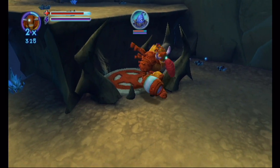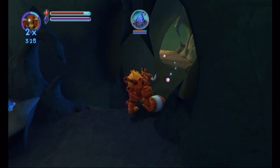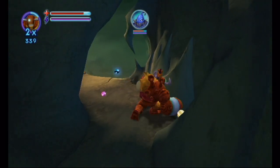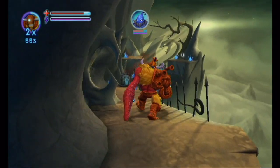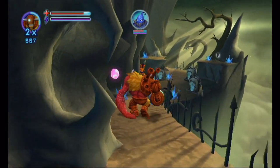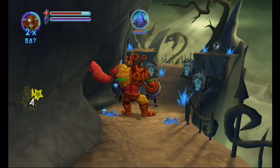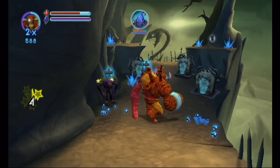Our objective now is we need to recover Uka Uka's bones. In Uka Uka's redesign, he's got these small little bones that sort of dangle on bits of string underneath him. The original Uka Uka did have bones, they were just sort of on the side of his head — his head also being his body, and his legs and his arms and everything.